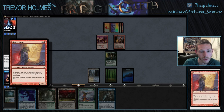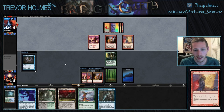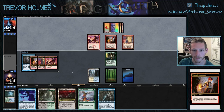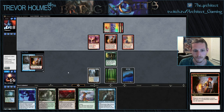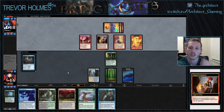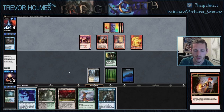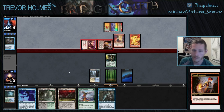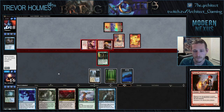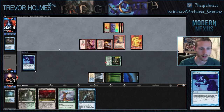Guttersnipe - whenever you cast an instant or sorcery spell, Guttersnipe deals two damage to each opponent. Maybe he's Storm, maybe he's some kind of weird deck. The truth comes out. With three cards in hand I might just want to get Elesh Norn - it ends the game quickly. We can snapcast our Gifts after that, which wipes his board and deals with his Guttersnipe. He played three basic Mountains so I'm not sure if he's mono-red. Casting Gifts Ungiven.